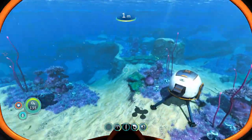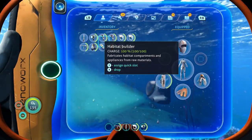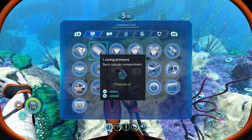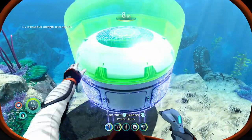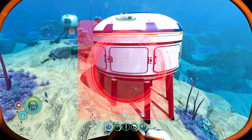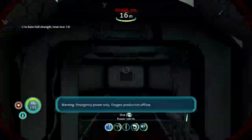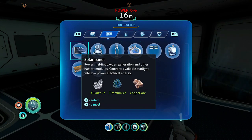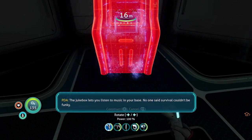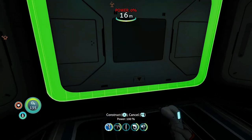Now we need the Habitat Builder — if it's not in your bottom bar, go into your inventory and take it out. Once it's in your hands, use the trigger to use it and make the Multi-Purpose Room. Press A to construct it, press R Trigger to cancel, then R Trigger again to make the Hatch and press A. Press R Trigger to cancel, then go inside. Press R Trigger again and R Bumper, go to the fourth tab, and make the Jukebox.